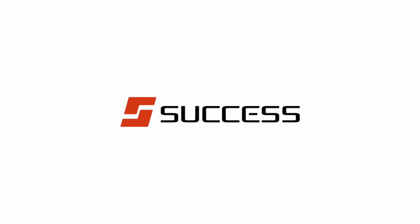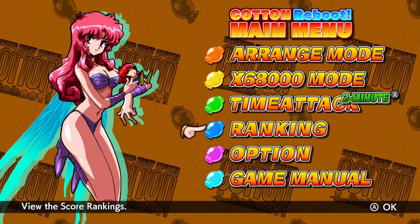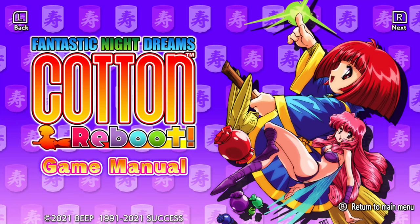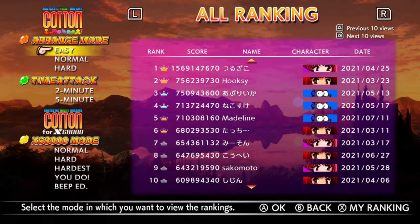So having an official release on the Nintendo Switch with a cartridge feels pretty awesome. When you first boot up the game, you're greeted to several options, including playing the arranged mode, which is the reboot version with new HD graphics and arranged music, or the original retro version via that X68000 mode.